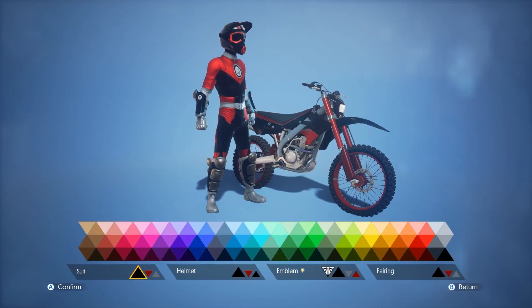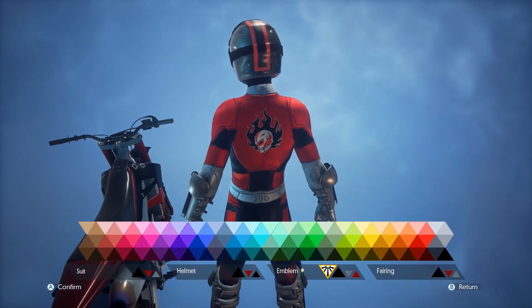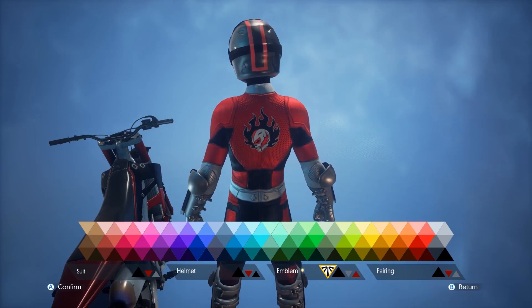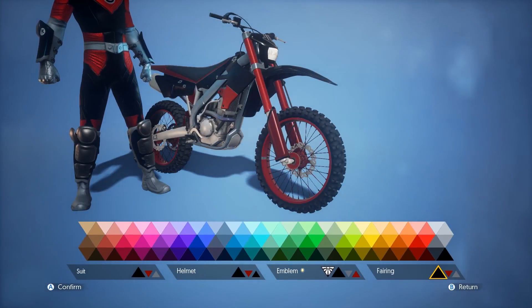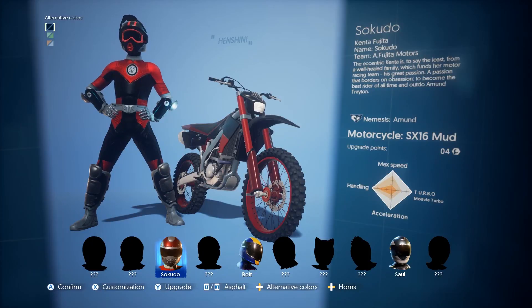When you go to customize your rider you have the option to change things like the different colors of the suit, the helmet, and the emblem on the back. I put a nice flaming skull on there — it almost looks like a Rey Mysterio mask, which I thought was pretty cool going back to my wrestling roots for a moment. You can change some colors on the bike itself too. That level of customization is more than a lot of games have these days and it's nice just to have that option.